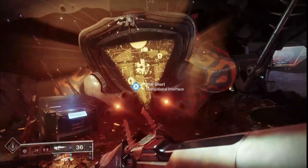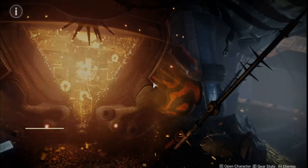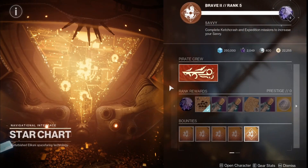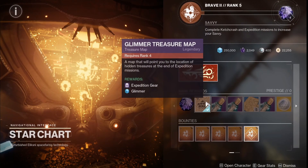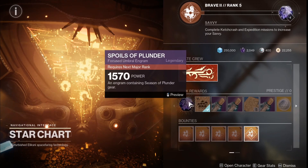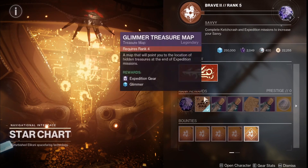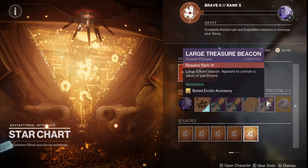So Saffy is the brand new reputation system you're going to be using for the Star Chart. If you want to get some of the new beacon rewards, the new Glimmer treasure map, the spoils of Plunder armor, the map fragments, and even the large treasure beacon — which will give you a buried exotic accessory — these are very interesting resources available here.